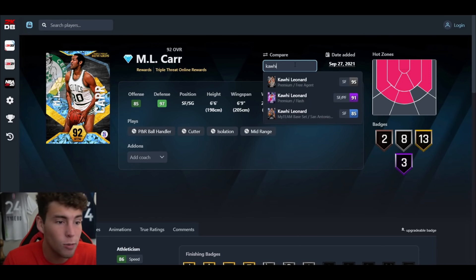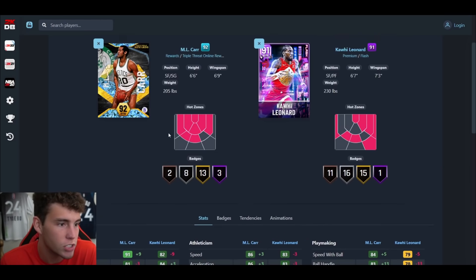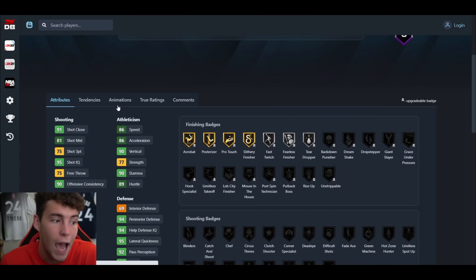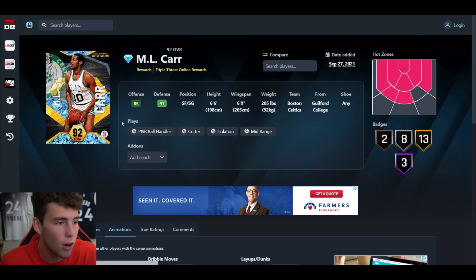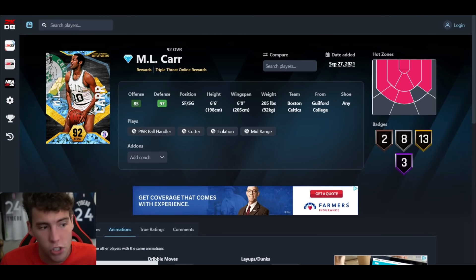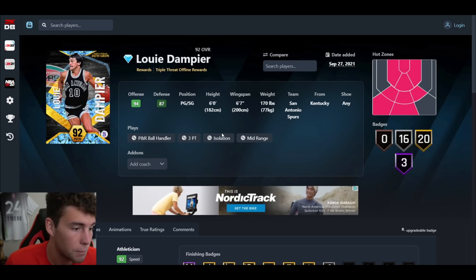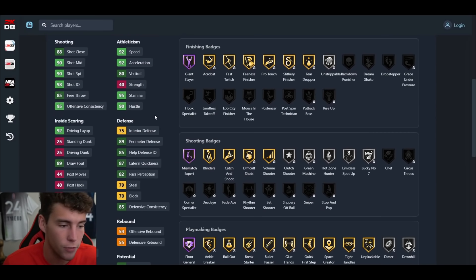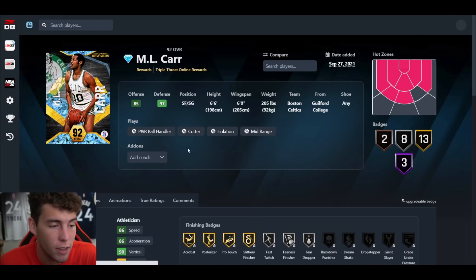At the shooting guard position we might be looking at the best shooting guard in all of MyTeam. I don't like making this comparison but I'm going to — Kawai has a better three-ball and better release, we know that. But look at the defense: Carr is plus-three speed, plus-five lateral quickness versus Kawai. Kawai is a little better interior-wise and plus-20 steal. But this Carr card is incredible. I'm definitely going to grind for him — 80-to-one ball steal tendency as well.